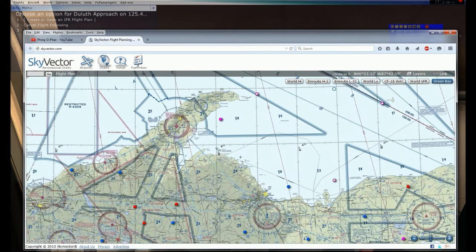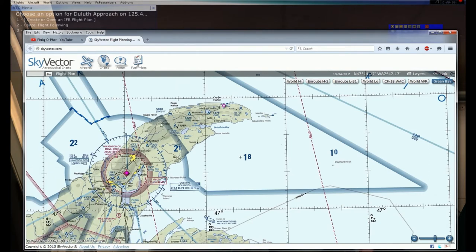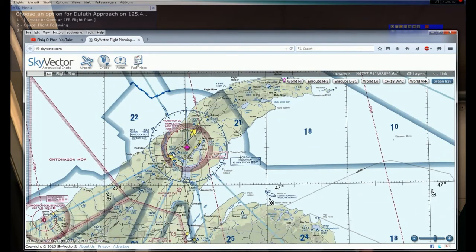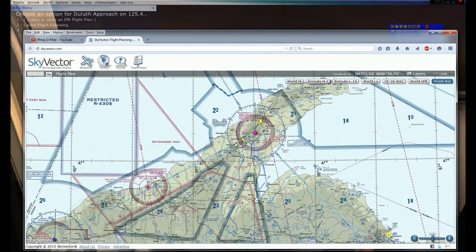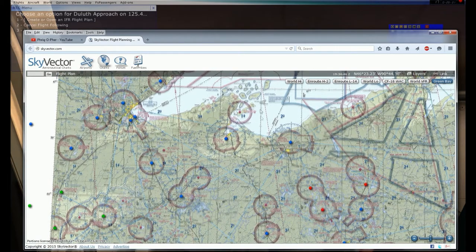There are maybe a couple small towns further north, but there really are no airports indicated on my aeronautical chart up there. So because of that, I am flying to Houghton. Also, if you like Division I college hockey, Michigan Tech University plays for the WCHA and is located in Houghton - another fun fact.